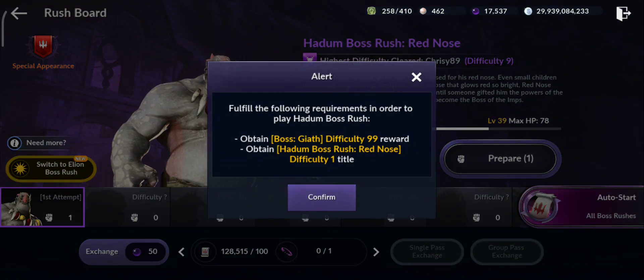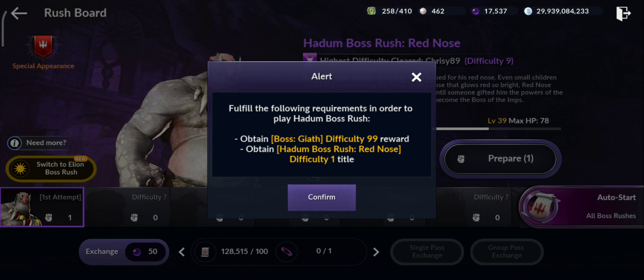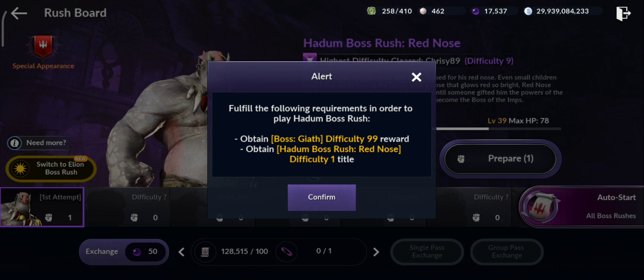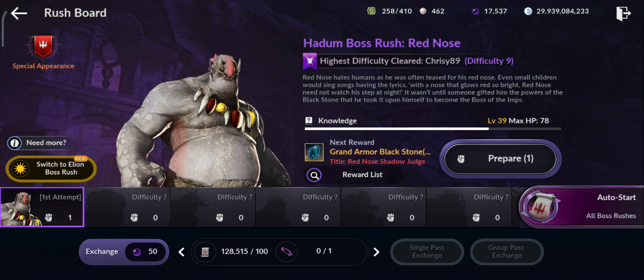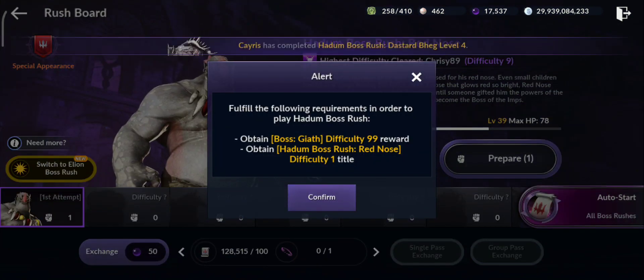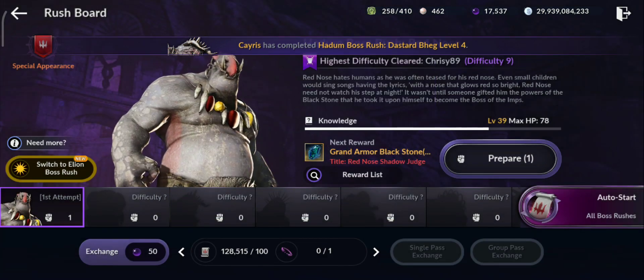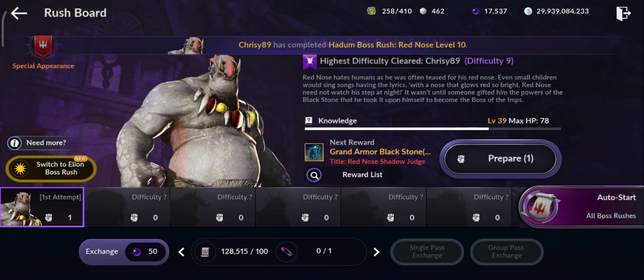Another thing you should know: in order to do the other bosses you have to clear the first level for Hadum Red Nose, and also level 99 for Jayat alien version. Same with the other ones — one by one. You have to clear the alien version level 99 and do the previous bosses just at first level — you don't have to do level 99 for the Hadum version.